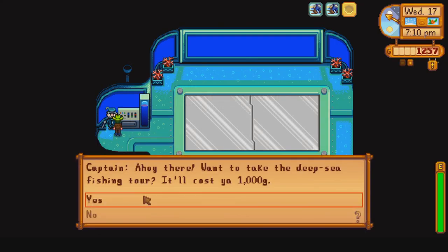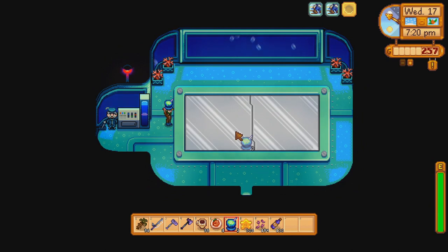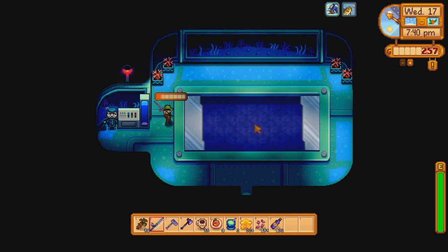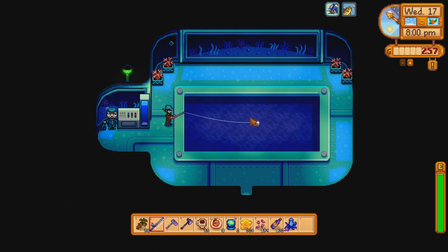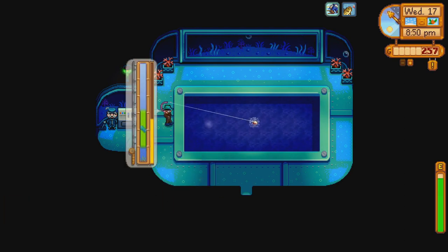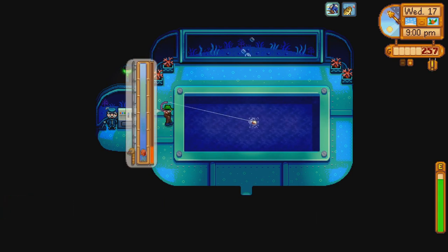We claim a quest reward to afford the deep sea fishing tour and then pay for it and head down to the bottom of the ocean. I use the wild bait, which gives a 1-in-5 chance at catching double fish, and equip the quality bobber, which increases the quality of fish caught. So if we catch a gold star fish, it would be iridium quality instead. This does allow us to get iridium quality deep sea fish here - if we get a perfect catch it will be iridium, with the base being gold.